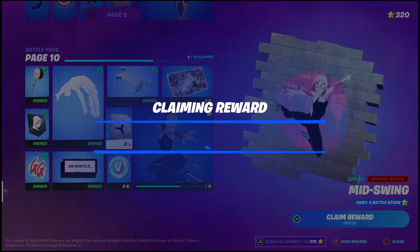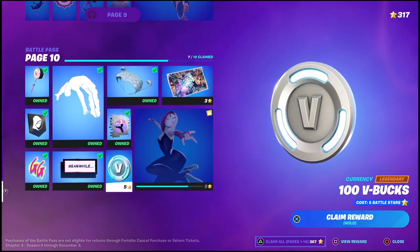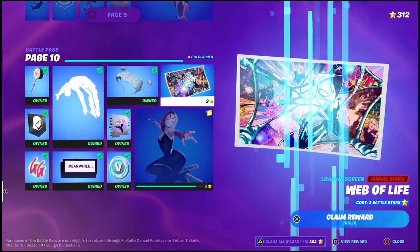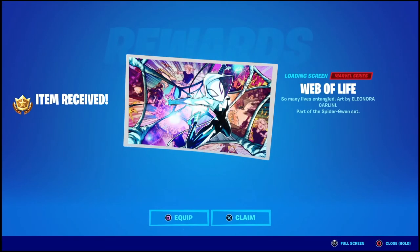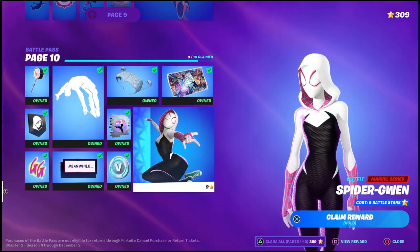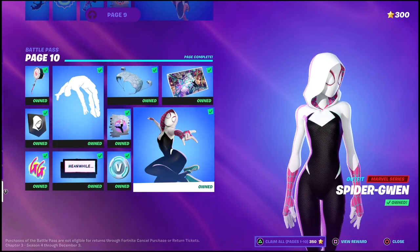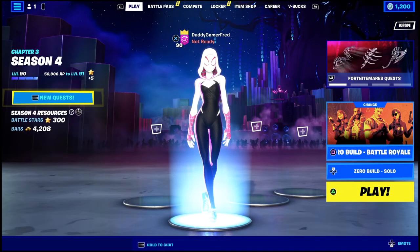We do get the mid-swing spray, which I'm never gonna look at or use. We get five V-bucks, which brings me up to I think 1,200, which is great and I could grab something I've been wanting in the item shop. Now we got Web of Life — this is pretty cool, I'm actually gonna equip that so I can see it next time I jump into a game. And Spider-Gwen herself — let's go and claim her.